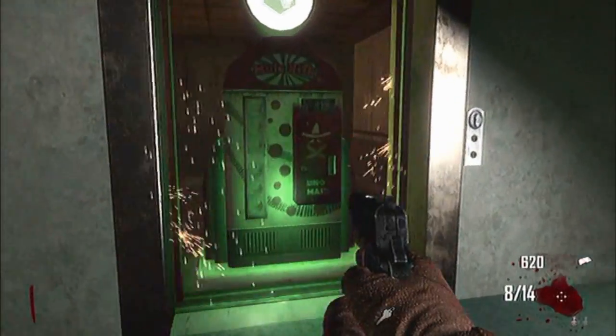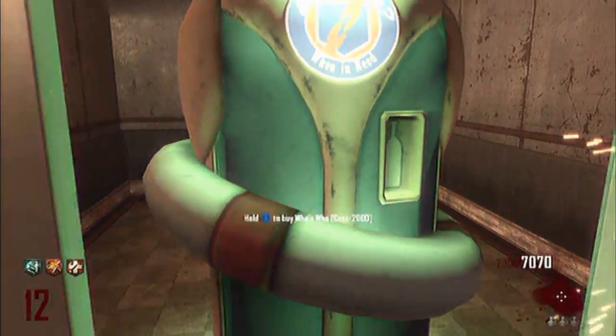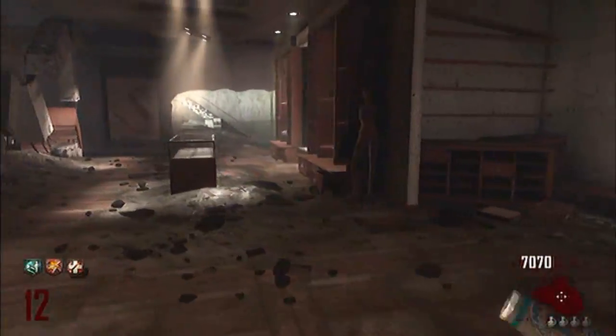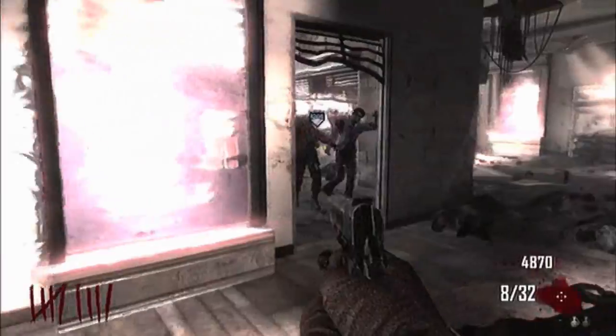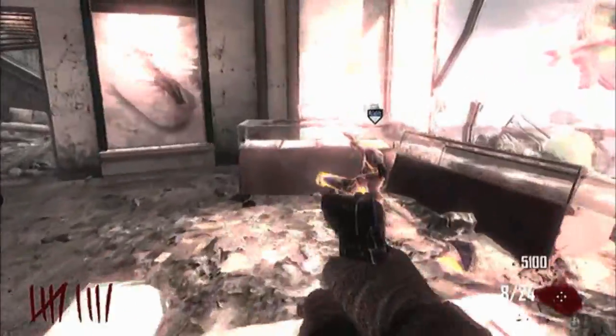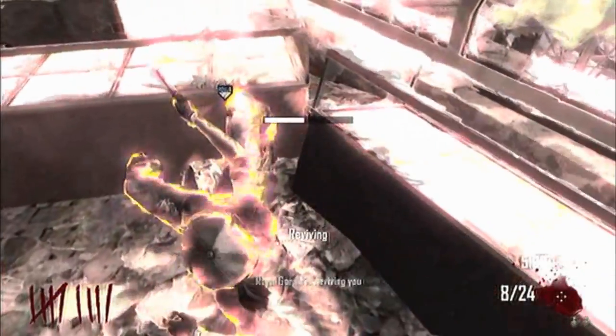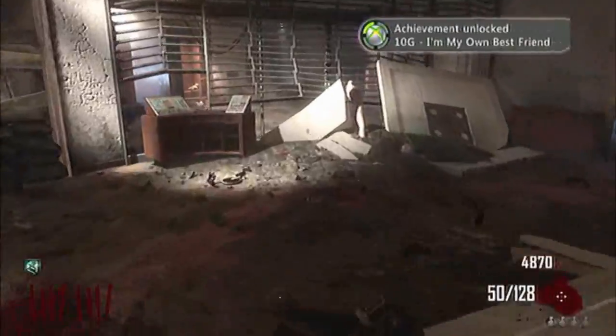Mule kick makes a welcome return allowing players to carry three weapons and who's who is a completely new addition to zombies. Who's who allows players to respawn instantly after being downed as a ghost-like being from where they can either continue playing or revive themselves. If you do not revive yourself you will lose all your weapons and perks, however if you do revive yourself you will retain all perks and weapons besides who's who which will need to be repurchased.